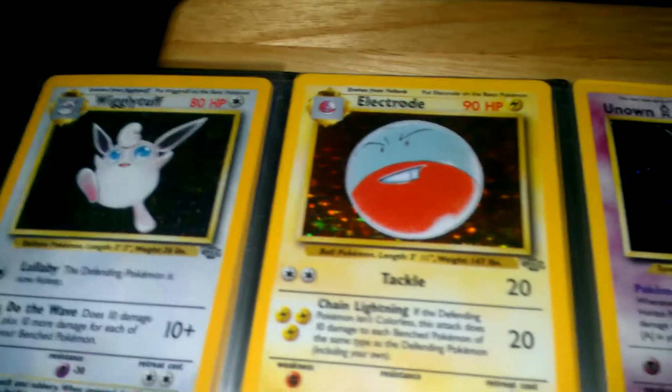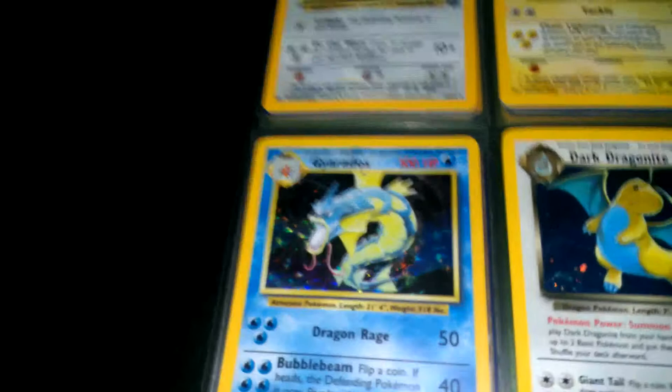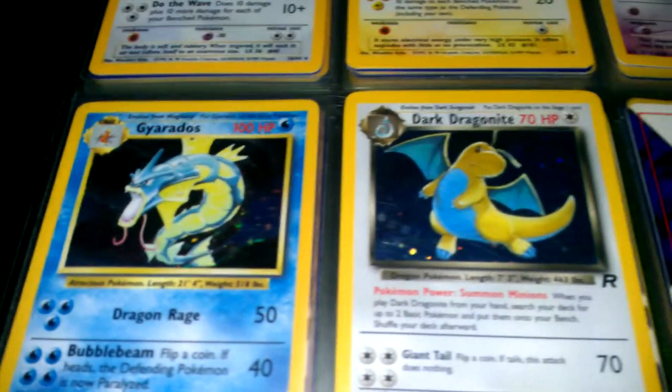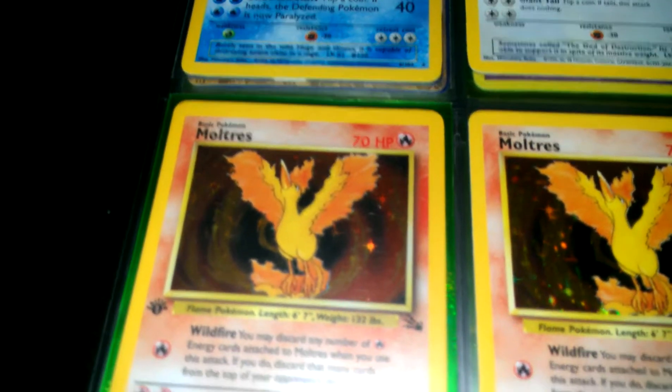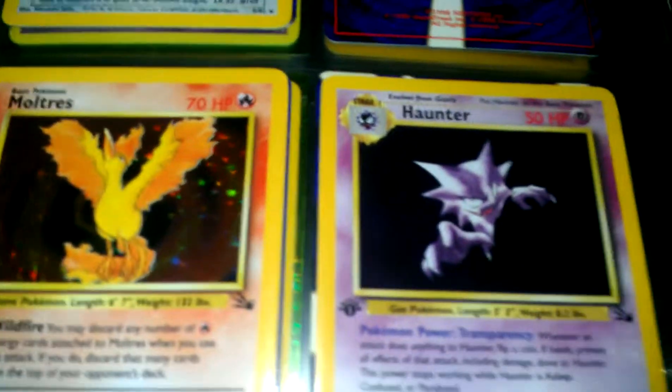Wigglytuff. Electrode. Unknown. And if I'm speaking too low and this camera doesn't catch it, let me know and I'll speak a little louder in the next video. Gyarados. Dark Dragon Knight. I got an empty slot there — I don't know why. Moltres First Edition. Another Moltres. A Haunter.